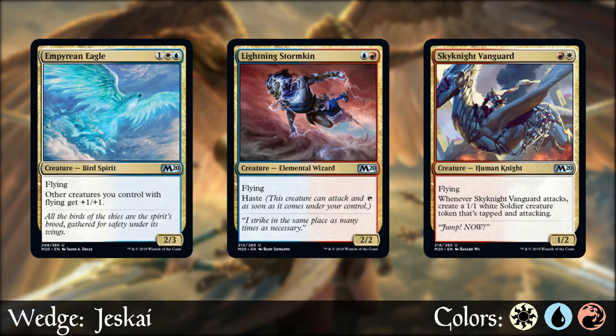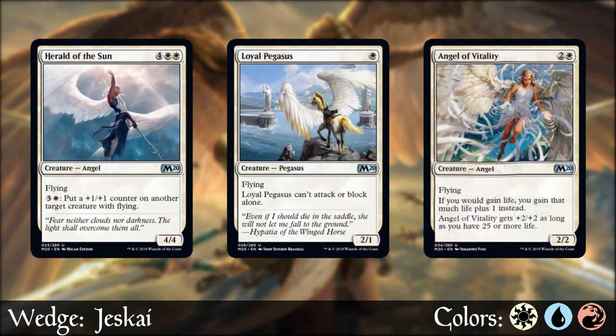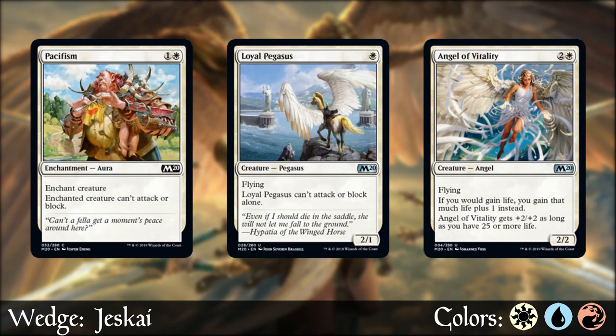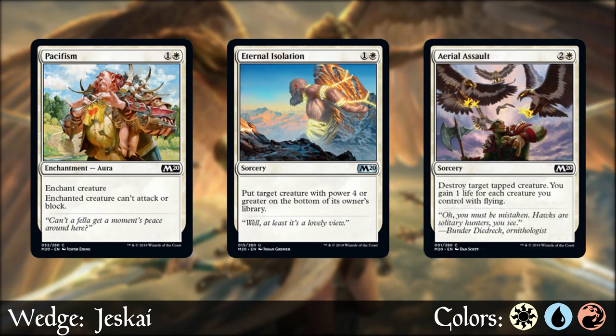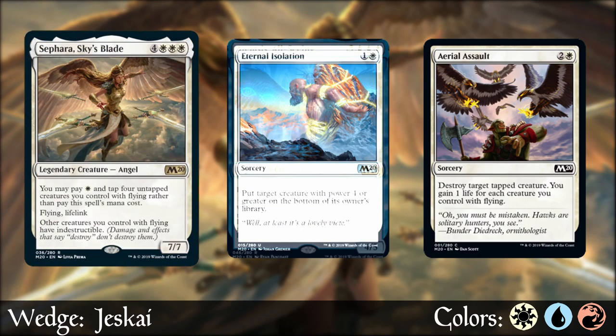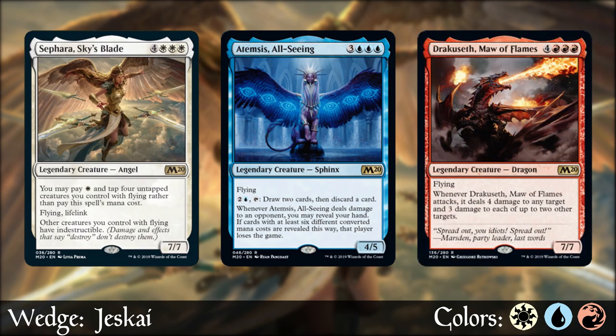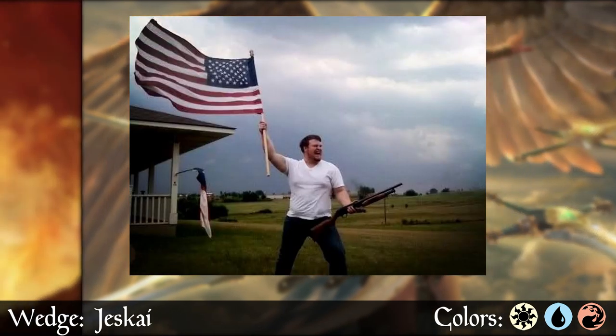Blue always has a good amount of flyers, but white does as well — it gives us awesome angels, early plays to be more aggressive, good removal options, and the ability to gain all kinds of life so we can win a slugfest if the game goes into later rounds, or just casually toss in some huge late-game bombs like our totally-not-to-be-feared dragon buddy Dracuseth. This wedge seems really hard to stop because of the mind-boggling amount of evasion, plus each color gives removal options to get ahead early and often. Let freedom ring, my friends.